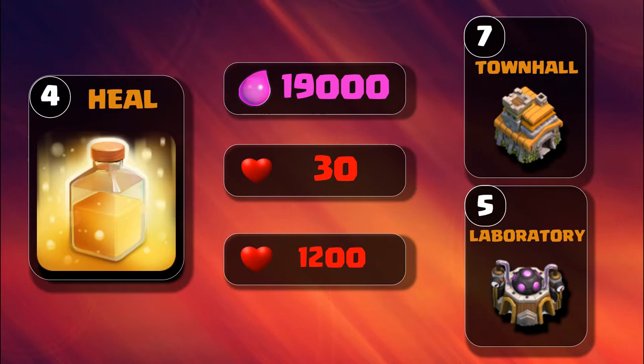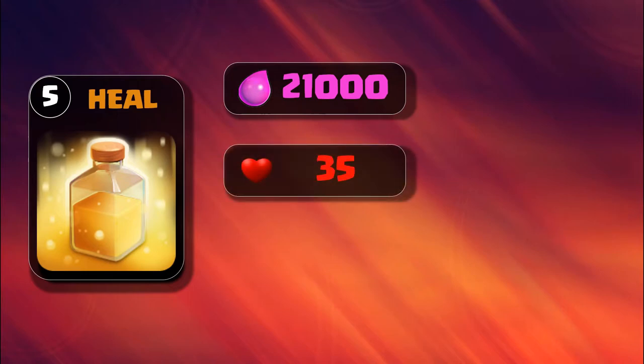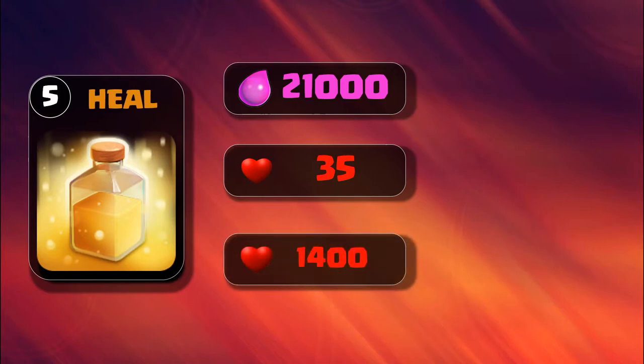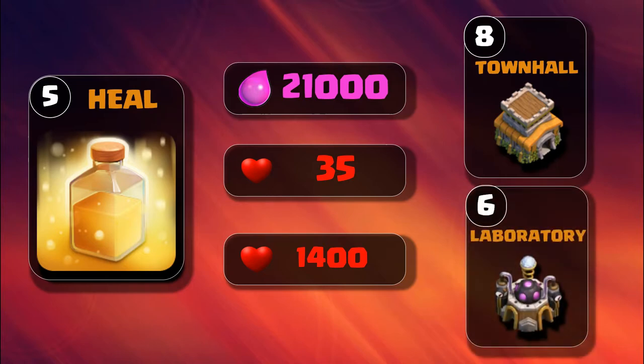Level 5 heal spell is unlocked at Town Hall 8 and requires Laboratory level 6. It costs 21,000 elixir, and each pulse increases troop hit points by 35. Total healing is 1,400. If a troop remains in the heal spell for all 12 seconds, it can receive up to 1,400 total hit points of healing.